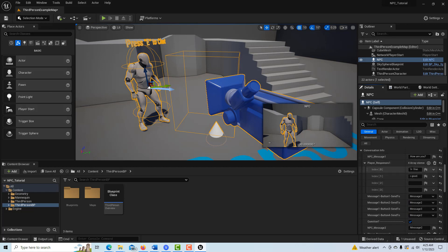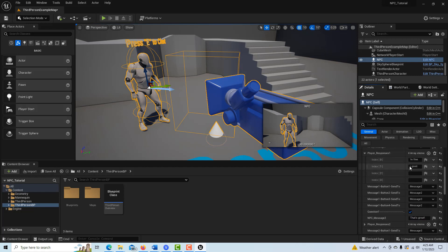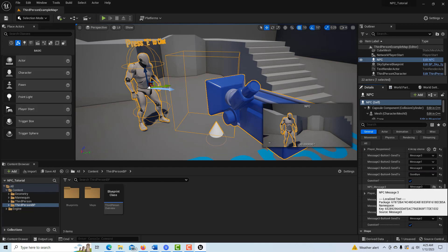So he says 'how are you,' you say 'I'm fine,' and the destination is message two. We come down to message two and the NPC is going to say 'that's great to hear, you're doing fine.' Then for the second reply — 'not so good' — the destination is message three. We don't have to worry about the other reply fields because they're blank and will be hidden. Message three will be 'sorry to hear that.'